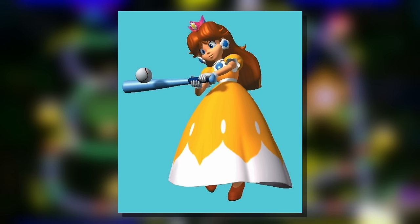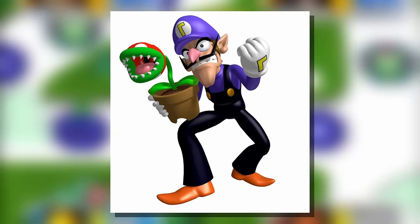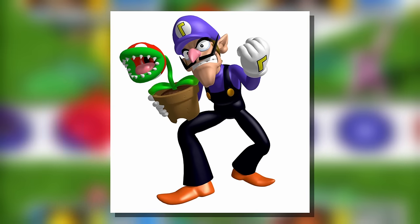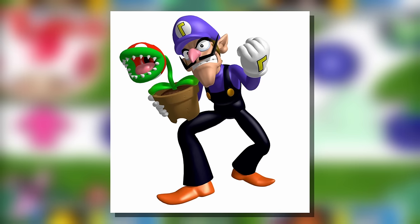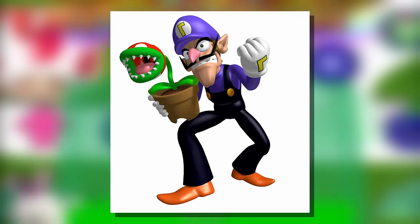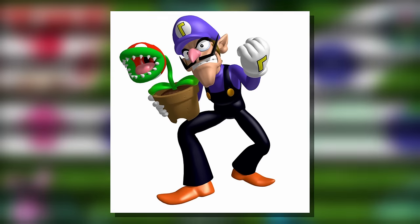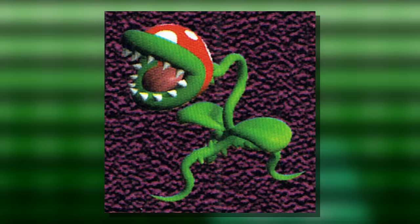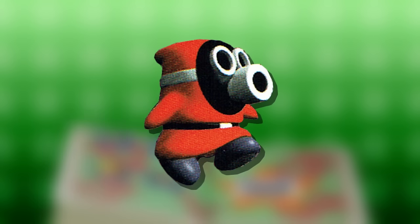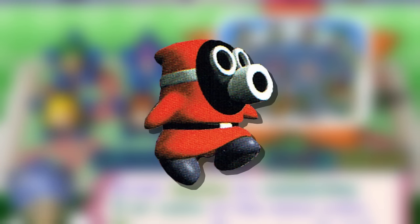Daisy especially resembles her Melee trophy in this shot. This render depicts a character who became playable in Super Smash Bros. Ultimate. And Waluigi — this render becomes oddly tragic when you have Ultimate as context. This poor man brought his plant to the party and could only watch in horror as everyone clearly enjoyed its company more than his. Speaking of Piranha Plant, here's a render of one with legs. Sniffin also received a render for his appearance in duel mode — I just wanted to stop and appreciate it, since these guys rarely get to appear in regular 3D.